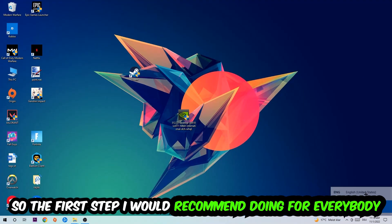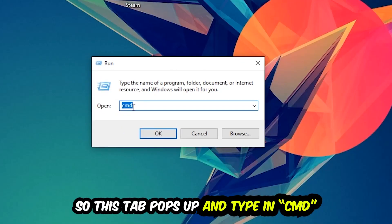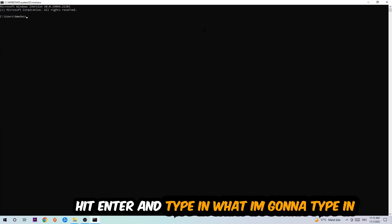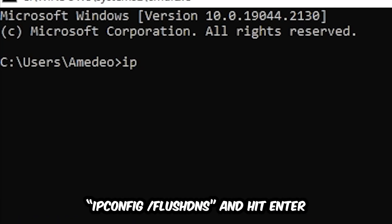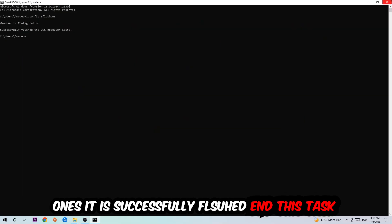The first step I would recommend for everybody is to hit your Windows key and R key. A dialog box will pop up — type in 'cmd' and hit OK or Enter. Now type in 'ipconfig /flushdns' and hit Enter. Once the DNS is successfully flushed, you can close this window.